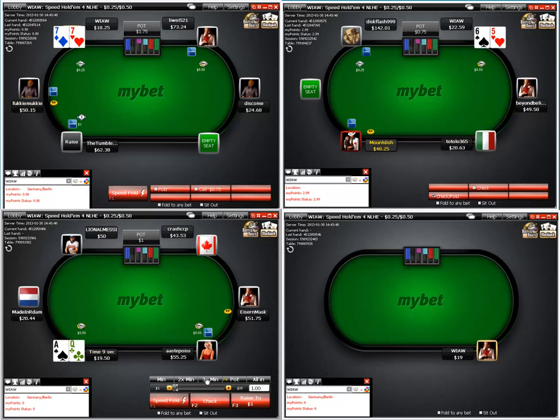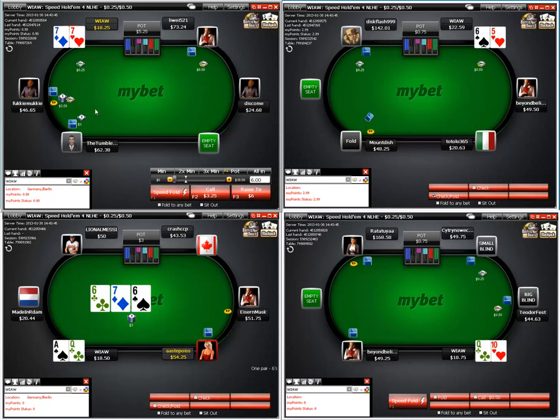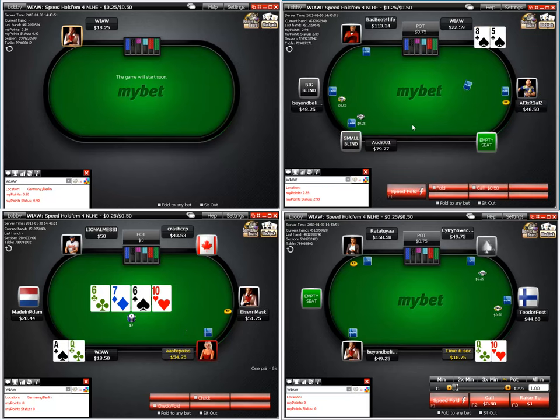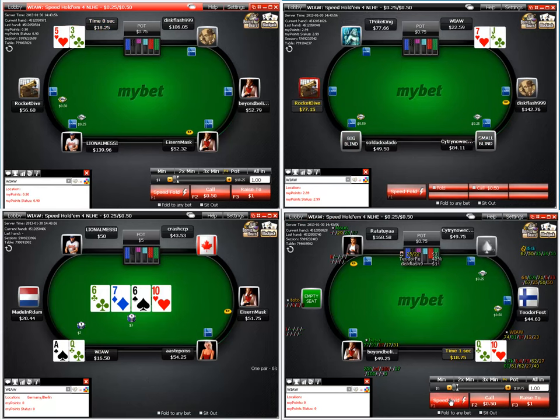Sevens and king-suited — ace-queen is going to raise up versus a computer in the small. Steal raise, re-raise, sevens is a fold. Ace-queen: he checks — let's check behind for the delayed c-bet. The check means we're gonna have more fold equity. Beautiful — make it two and probably take it down. Uncontested.